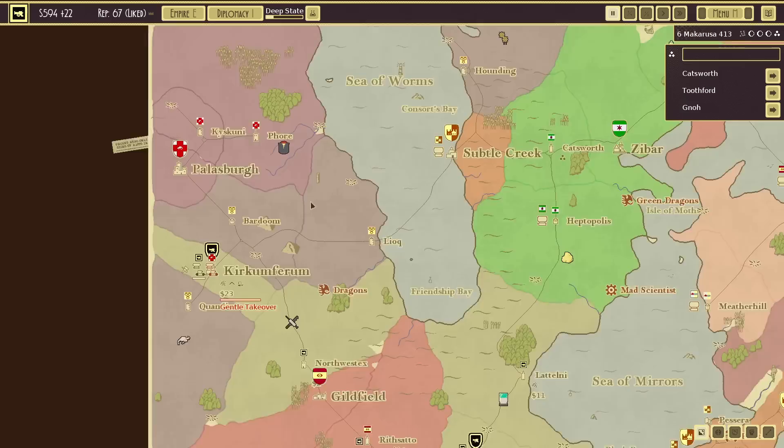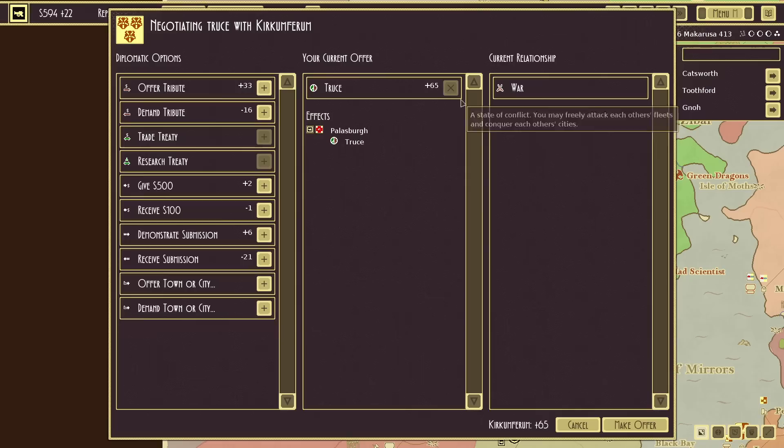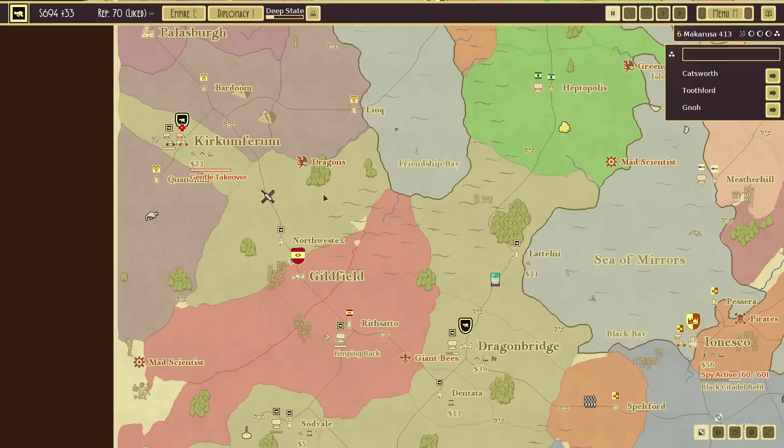I'll leave that for next time though. I don't want to lose any more than I would have — it's going to take a long time to restock everything. I want peace at the moment. We have a new shipyard that's going to be worth a fortune — we're in a good position. Demand tribute. Receive money. Receive submission. Done. So now we're in truce, and we can return home once I have the resources to do so.